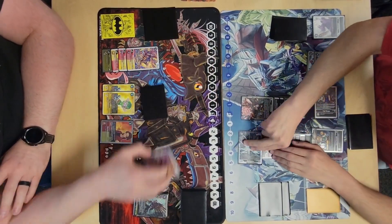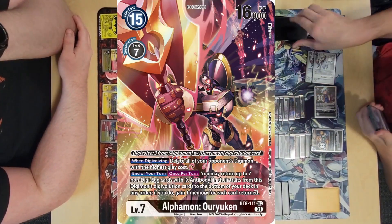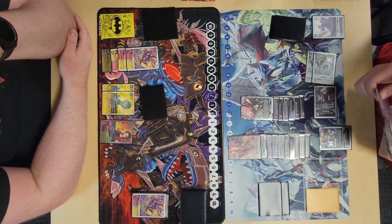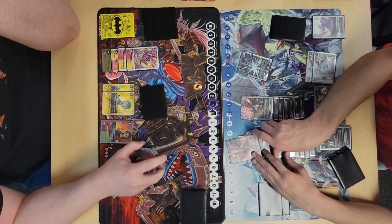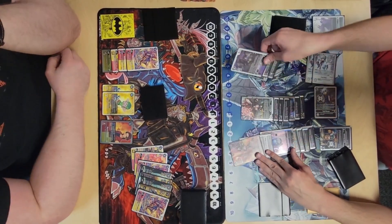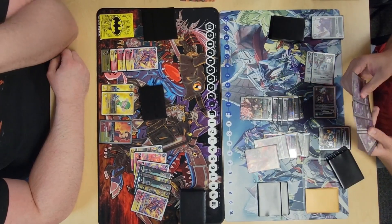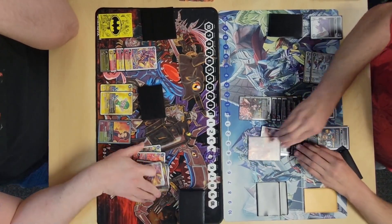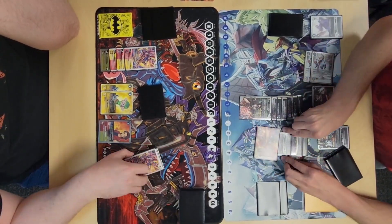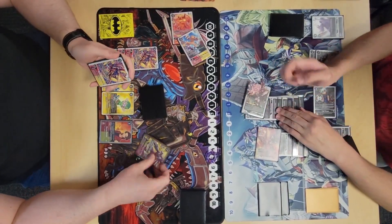He swings for 14k with two checks, triggers Yuji to tuck an Ouryumon. I'm just hoping it checks a Burst Mode. When he survives those two checks, I know it's game — the Rise Greymon is what I recovered into, so I know the rest of my security are Digimon. He goes into Ouryuken, tucks a source from Dorugamon's end-of-turn effect, triggers Alphamon Ouryuken's end-of-turn effect — lots of stuff happening — but ultimately doesn't matter. He just swings twice and I lose.